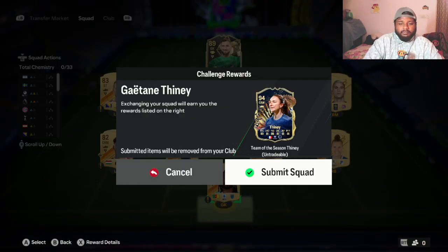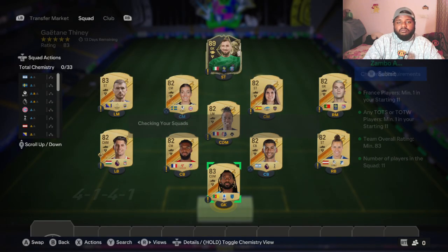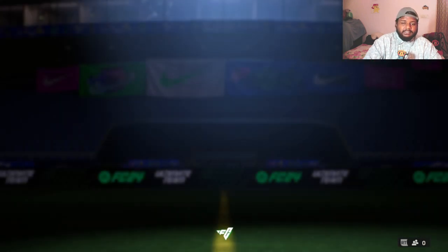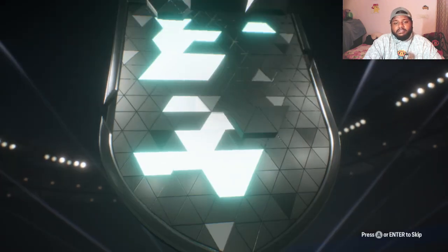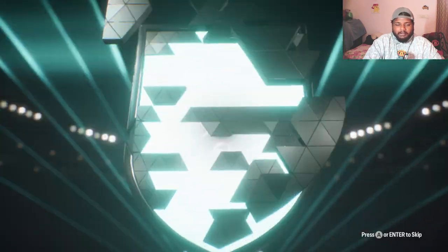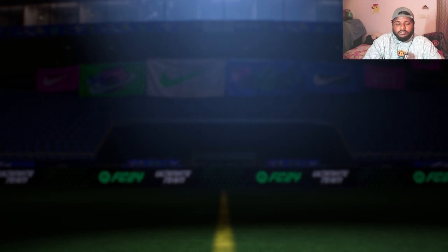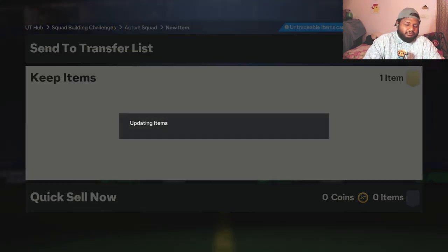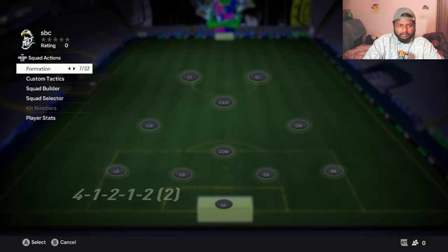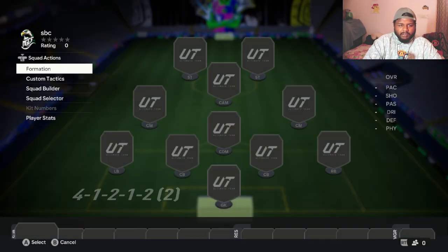We've completed the squad build and now we'll get our wonderful 94-rated CAM card - Gaëtine Tini. When I learned to pronounce her name I realized she's one of the greats of the women's French league. She actually has a bunch of documentaries on YouTube - all in French so I didn't understand anything, but good general knowledge to have.